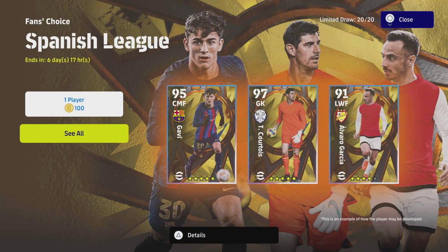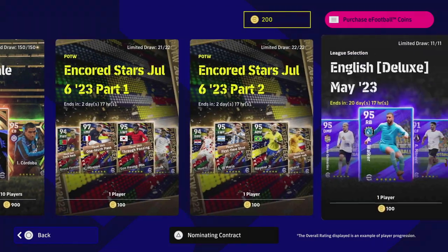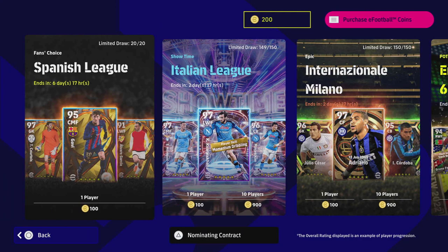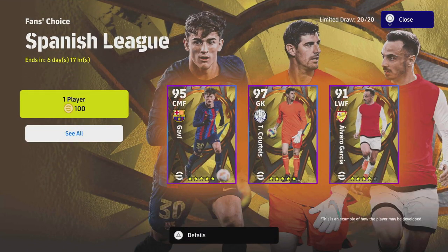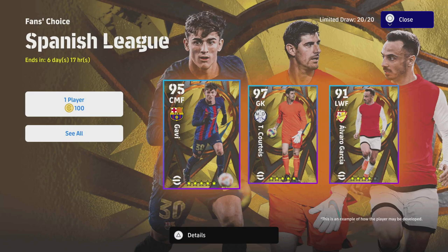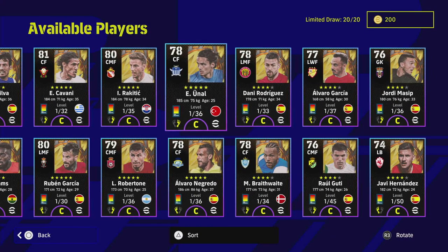Welcome back to the channel and welcome to another training guide, player breakdown, and pack review. We are now in the Fans Choice Spanish League selection - we already had a couple of these selections a couple of weeks back. These are recycled cards with new designs, similar stats to previous versions, or new cards that haven't been released yet. They're a good opportunity if you are out of contract with a lot of these cards.